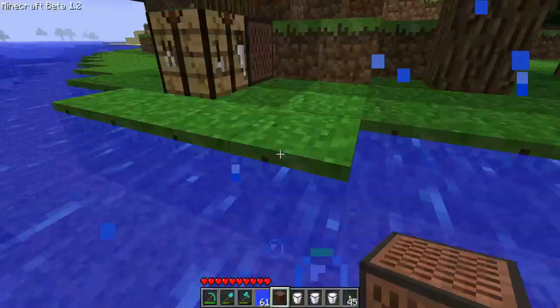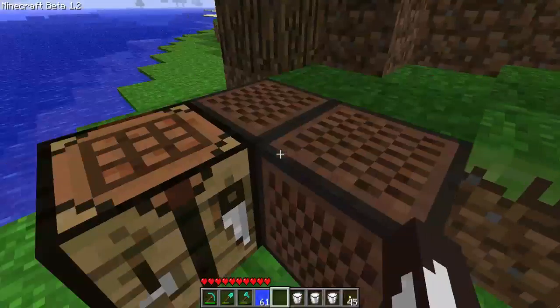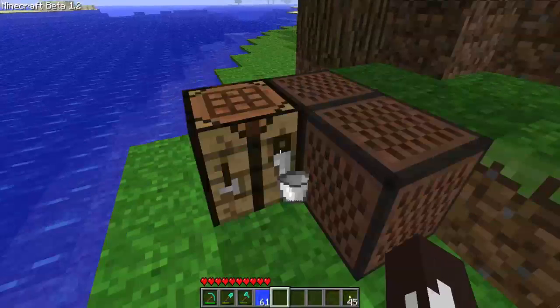The second thing I'm going to show you — this is lagging a lot — is how to make cake. So you need one egg, put the egg in the middle, three buckets of milk on top, three wheat on bottom, and two sugar on the sides. To make sugar, put the bamboo cane thing into just a single slot and it should make sugar.